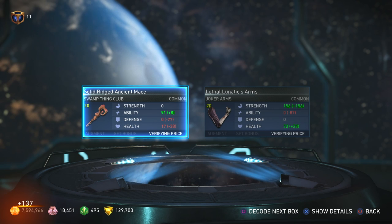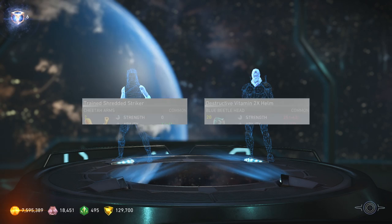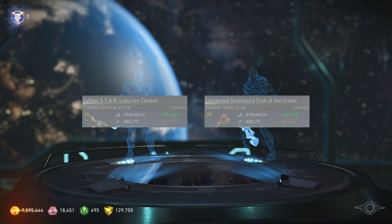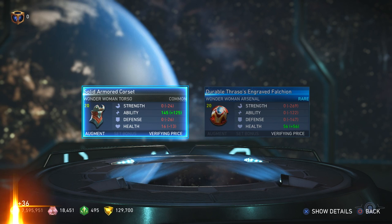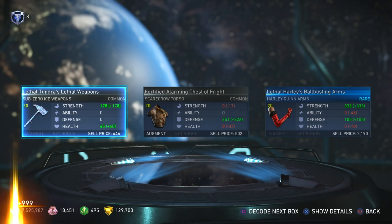Trying to get as much epic gear as I could for Sub-Zero on my Xbox One account, I managed to get so many awesome pieces of gear for other characters. That's the cool thing about just having your AI grind for Platinum Mother Boxes in different Multiverse worlds, because you're guaranteed at least two epic pieces of gear unless you're very unlucky and only get one. That's the fastest way to get epic gear for your characters.